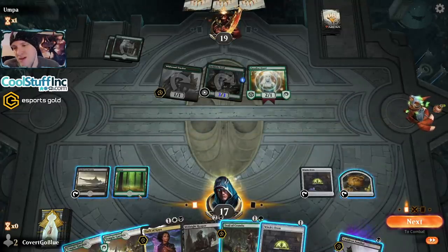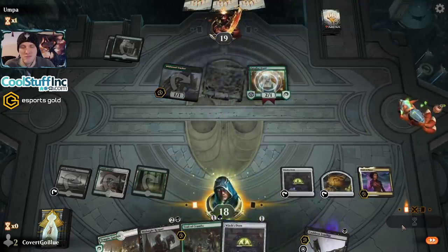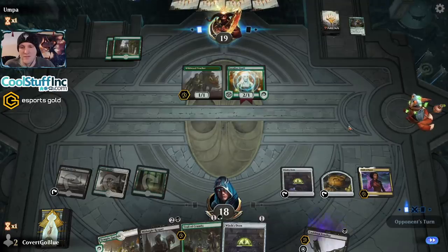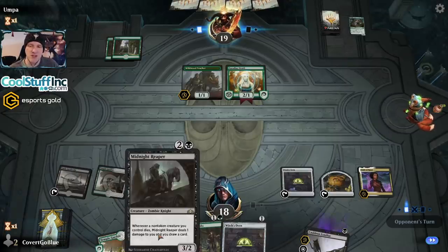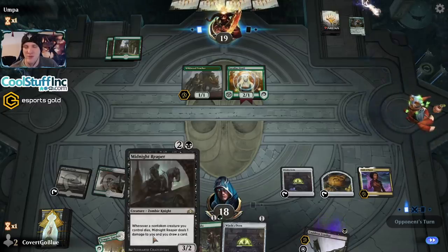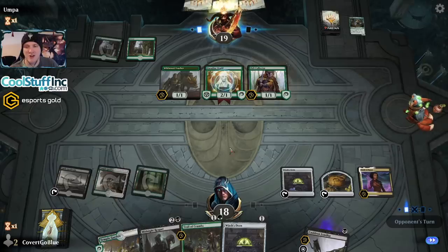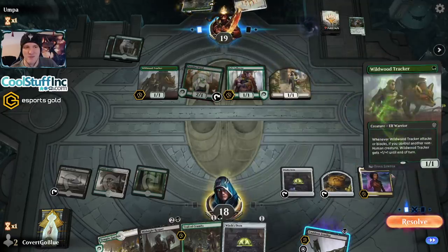Another oven. I'm just going to fire off the Oath and slow the beating down. If you wanted some planeswalkers in your deck for Oath of Kaya to protect, the best one is Liliana, Dreadhorde General. It does what Midnight Reaper does — whenever you sac the cat in the oven, you get to draw a card. The problem is it's six mana, but I would recommend Liliana, Dreadhorde General as a fun casual replacement for Midnight Reaper.